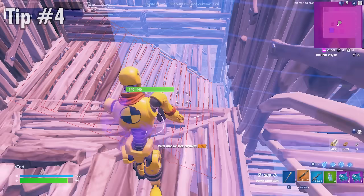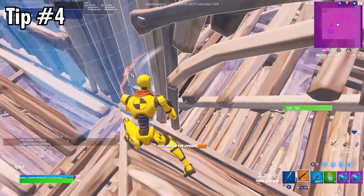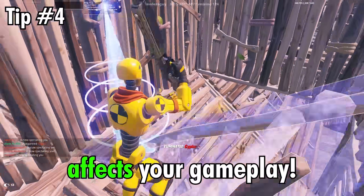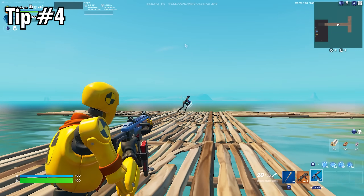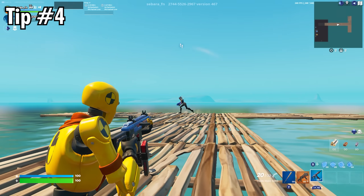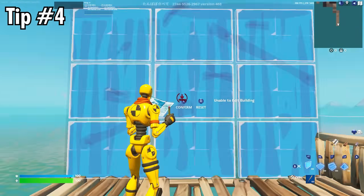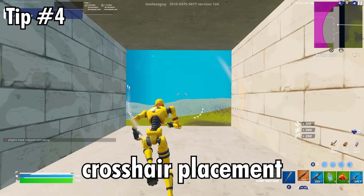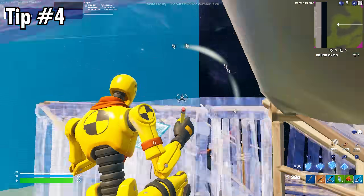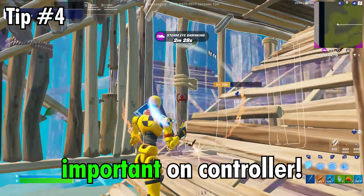Tip number four is all about your crosshair placement. Crosshair placement is simply where your crosshair is on screen and how it affects your gameplay. Good crosshair placement means your crosshair stays on your opponent while aiming, and moves as little as possible while building and editing. Having good crosshair placement is significant whether you play on keyboard and mouse or controller, but is even more important on controller.